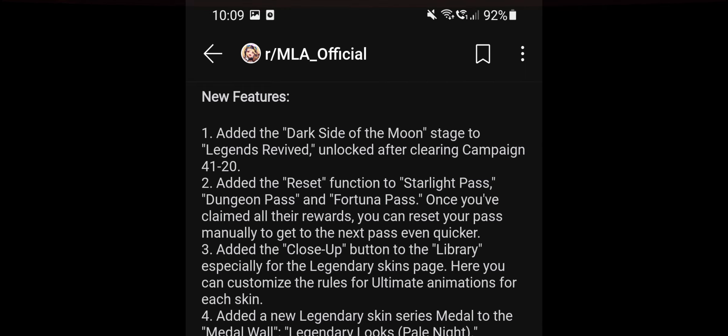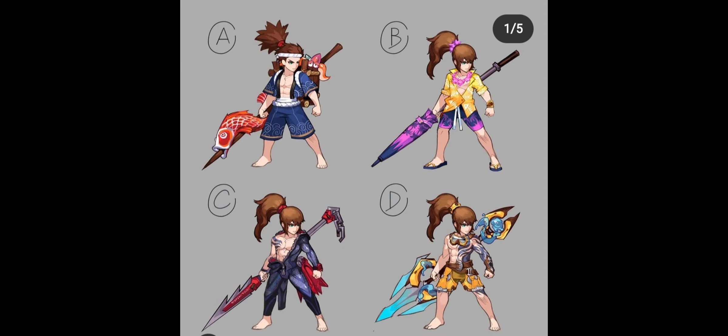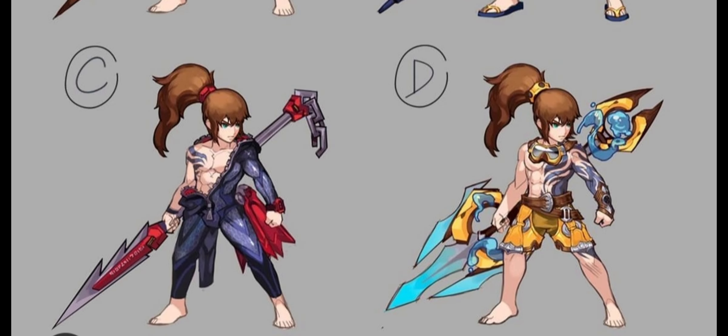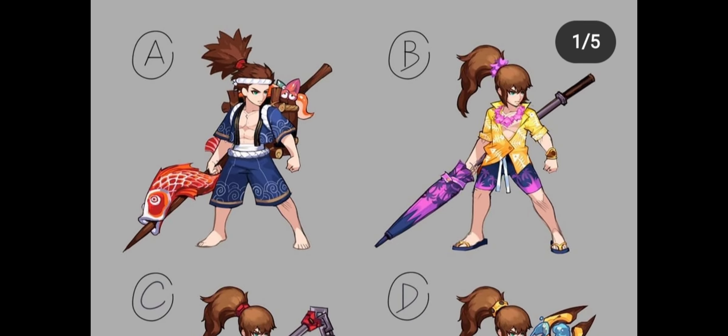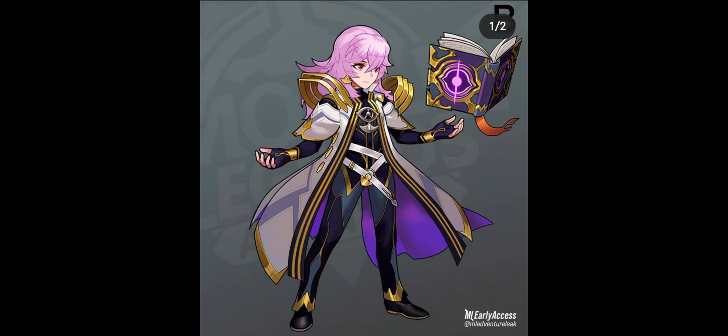Now, credits to MLAdventure on Instagram — we have some new hero model art. They're giving heroes a new look. For example, this is a survey for Salon and I love this one — I love the tattoo, it's a long man with a water spear, and the left one looks kind of like Aquaman. Overall those look good. The two on the bottom I like, but the two on top not so much.